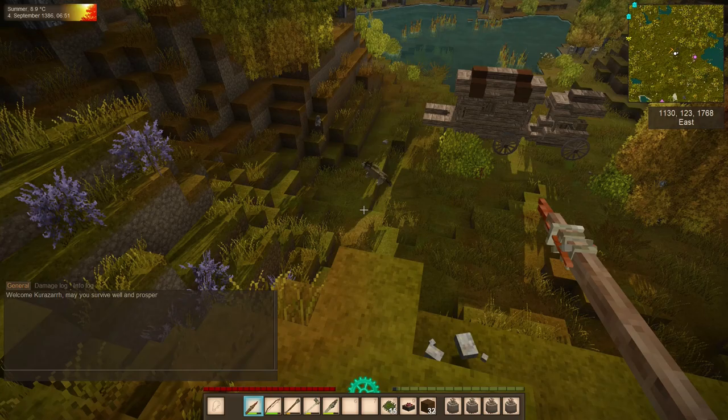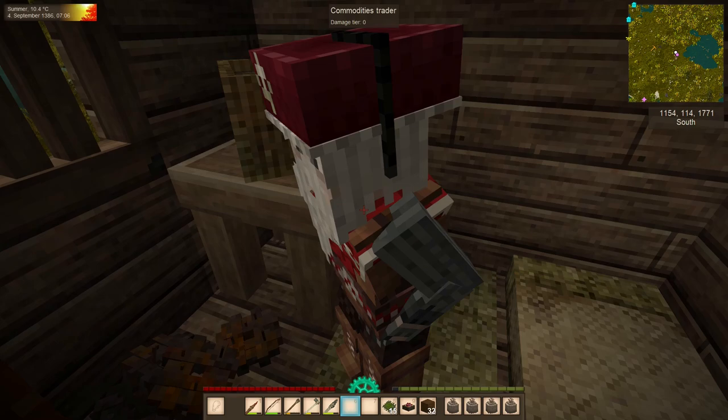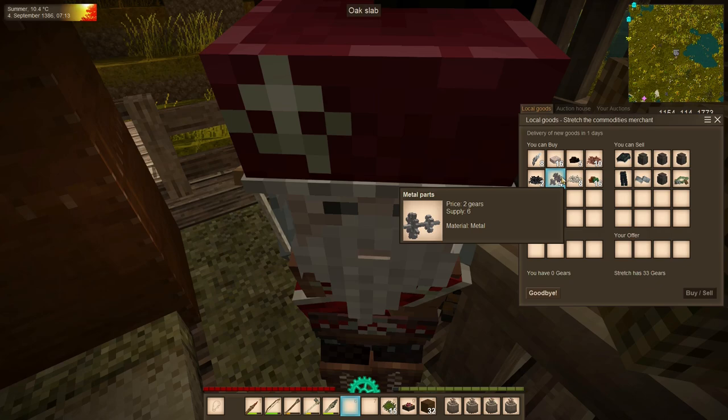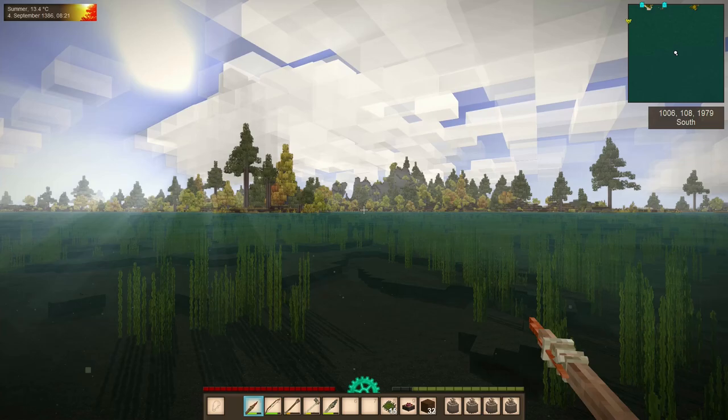Of course, there's a wolf down there chasing a rabbit around. We found a commodities trader — this is a good one. He will buy some things we can't even collect and some clothes, and he'll sell some tin ore, blasting powder, and metal parts. Not too shabby. We'll keep that in mind and be off to go ransack those ruins.